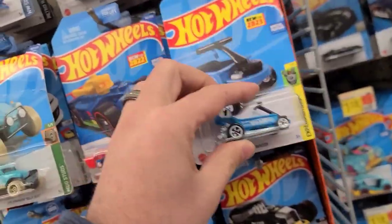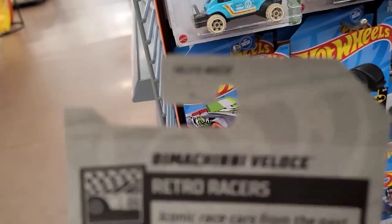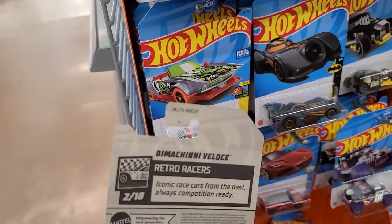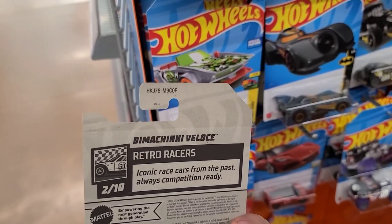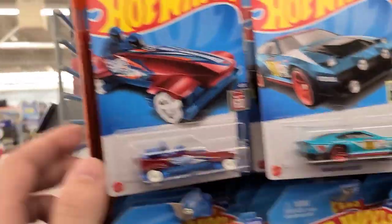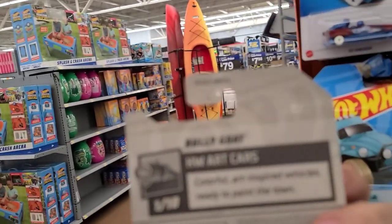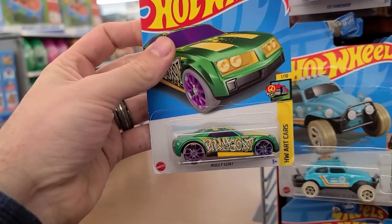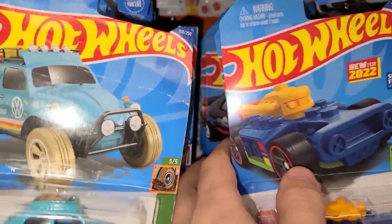Just so you guys know, what I'm looking at is this top letter and number combo. The last thing on there is COF — F would be the case you're looking at, so this would be F-case. And then if we look at this other one, the very top there reads M9 COJ, so this is older — this is J-case from last year.